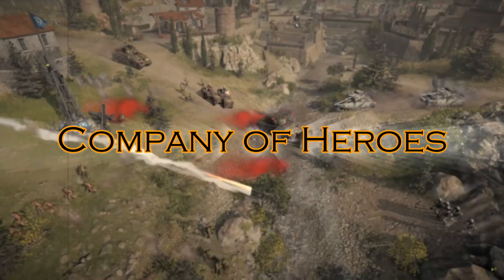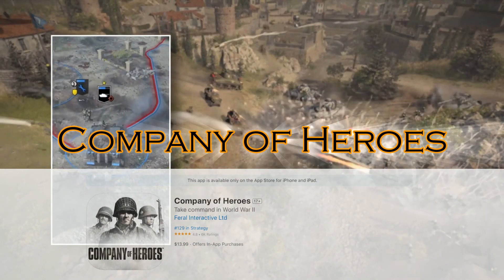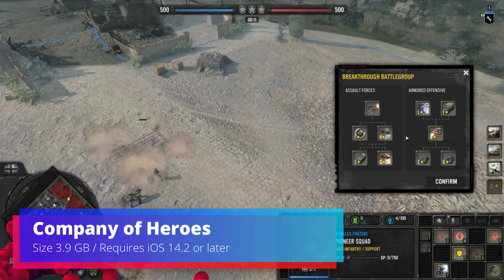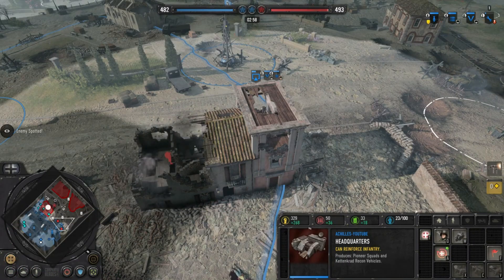Number 5: Company of Heroes. Take command of two companies of American soldiers and fight your way through an intense campaign set in the European theater of World War II, starting with the D-Day invasion of Normandy. The game features destructible environments that you can use to your tactical advantage.